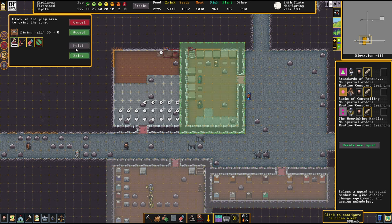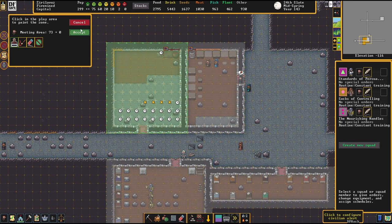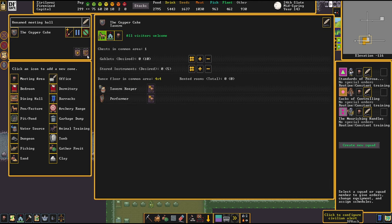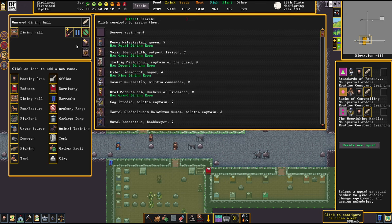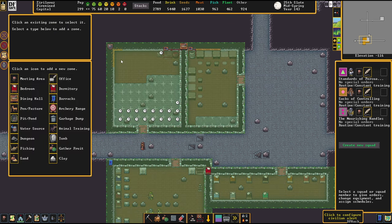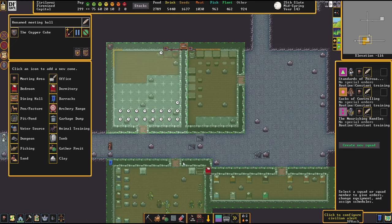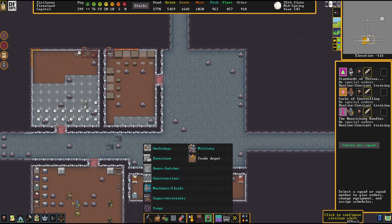The dining hall and the tavern — there we go. This is citizens only; we are not going to give that free to each and everybody. This is a very, very dwarven area. They don't have a dance floor yet visible because there's just too many job assignments on top of it.